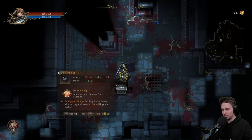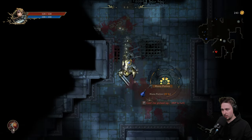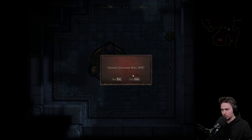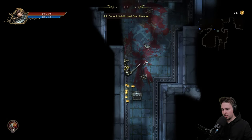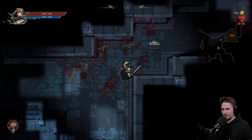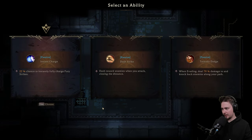Now sprinting around selling items — another one, and there's one more. We got 100% and we can choose one upgrade: going with increase max HP. That's nice, increasing that threshold. There's one more to sell — thank you very much. Now we're teleporting back to check out the shop. Maybe there's something good. The shield for 212 — is it good? Earthquake: raise the shield to smash the ground with might and stun enemies. We're going with a passive — chance to instantly fully charge fury strikes.